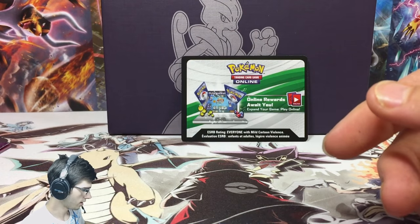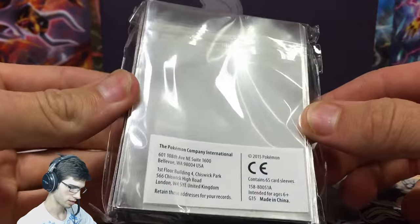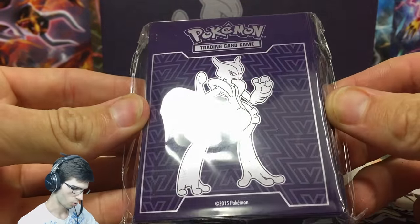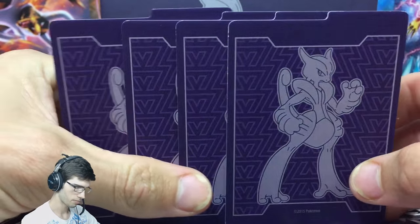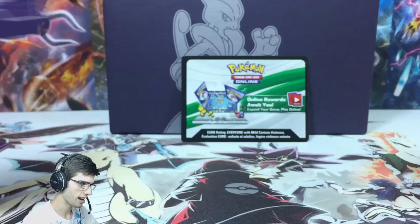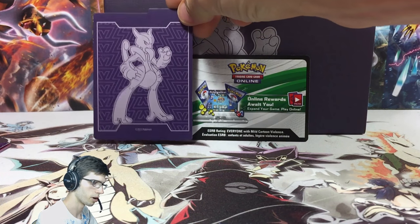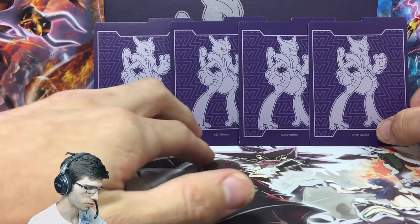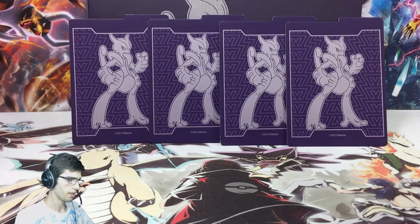We have the Mewtwo-themed card sleeves, which are always nice — really shiny and they look awesome. Every time you open one of these Elite Trainer Boxes the sleeves are just fantastic. We also have the card deck dividers; the box here is a card storage box and you can use these to split off cards inside it, which is very handy. There's also the online code card, which I haven't used yet.